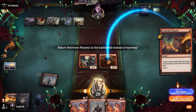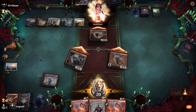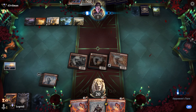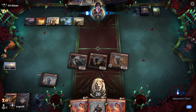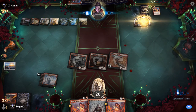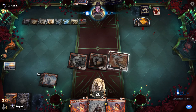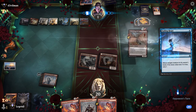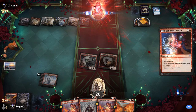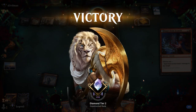Opponent is at one life and we've got six points of burn in hand. Opponent casts Windfall with six mana left — not enough for Alrund's Epiphany, so it's a Fading Hope. Then a Start from Scratch, and our opponent concedes. We managed to beat Jeskai control — on to the next one.